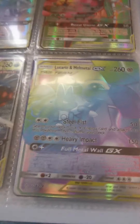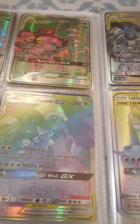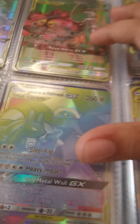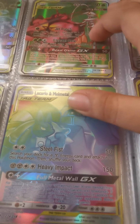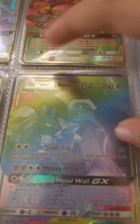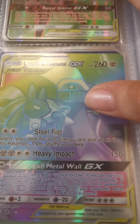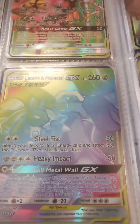Now we have Lucario and Melmetal, 260 health. Steel Fist: search your deck for a rock energy card and attach it to this Pokemon, then shuffle your deck — 50 damage, needs two anything energies. Heavy Impact does 150 damage and needs two rock energies and two anything energies.